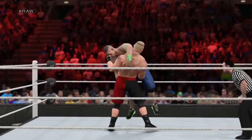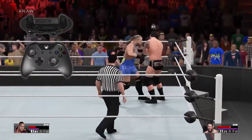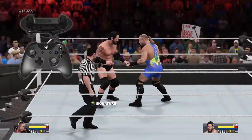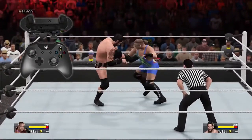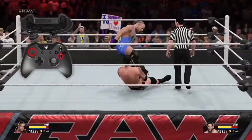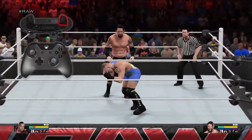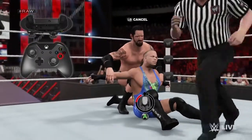WWE 2K15's new grapple controls allow players to execute weak and strong grapples by holding any direction on the left stick and then either pressing or holding the A button to attempt the grapple. To grab your opponent in a front face lock, press the A button while the control stick is in a neutral position. Once you've got them in this hold, press any direction on the left stick and then press the A button to perform a grapple attack. In addition to the grapple attacks, you can also perform limb targeting moves by holding the right trigger and pressing any of the face buttons, or press and hold A to perform a submission.